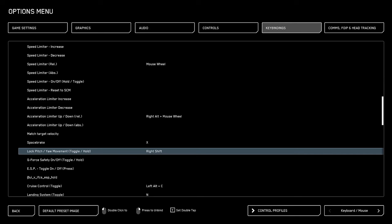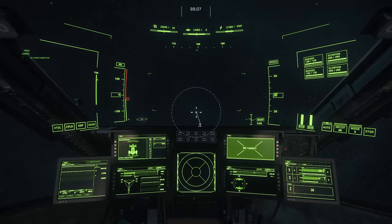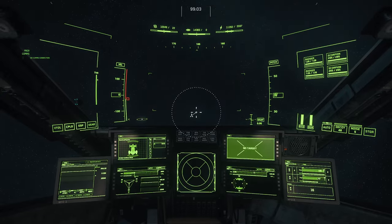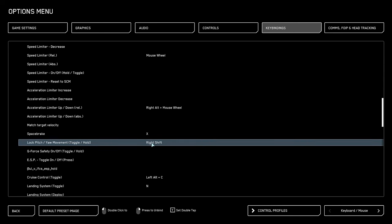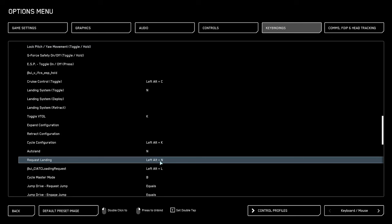Let me show you what lock pitch yaw does. This is what it's like when disabled, and this is what it's like when enabled — you can no longer move your ship pitch or yaw. Some people like it, some people don't. I don't, so I unbind it. Request landing is by default left alt plus N. I do not like that, so I always bind this to F3.